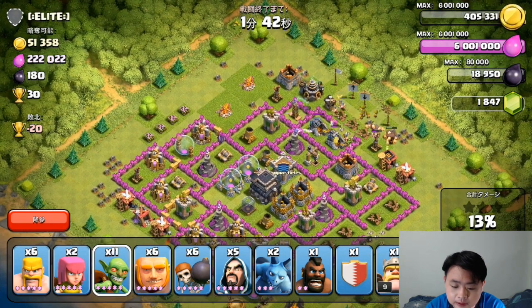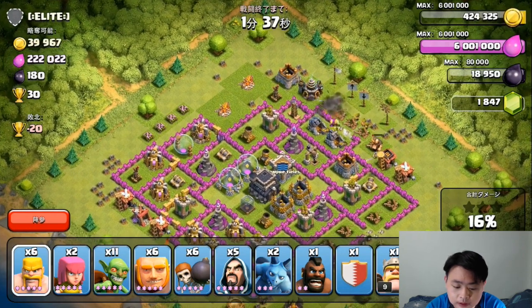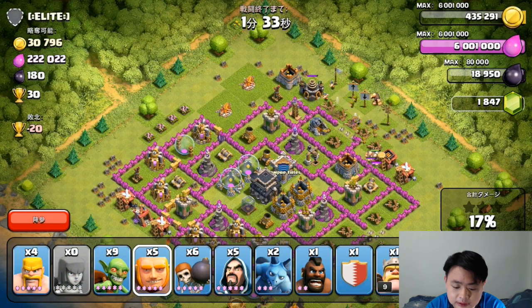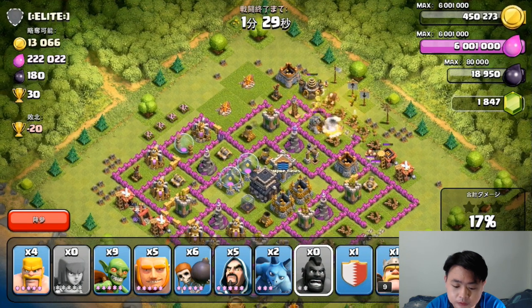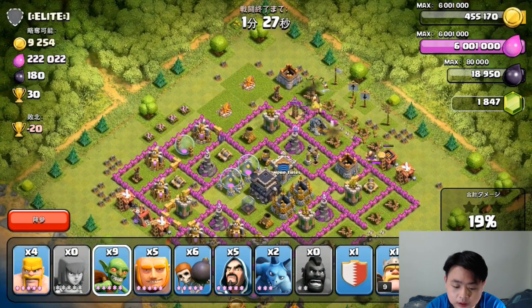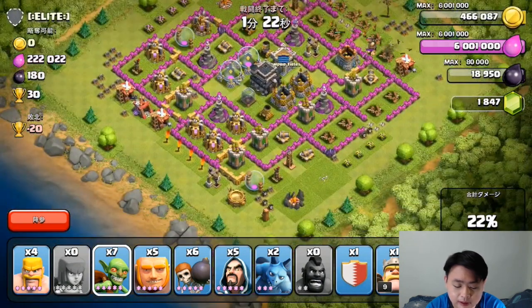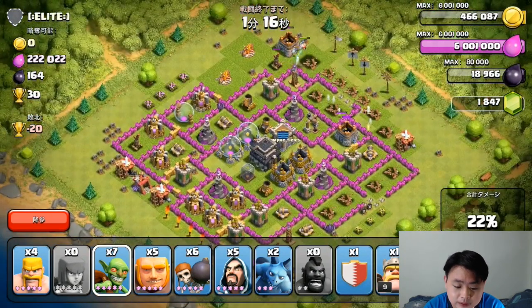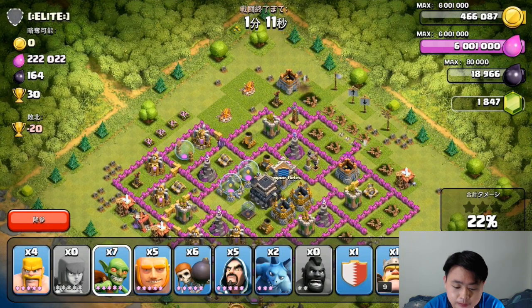Let's get the resource — hopefully I can get the gold mine on the top. Barbarians, archers, goblins, one giant, maybe one horde rider, a couple of goblins to get the last bit of resource. Now my goal is to get 50% of the base destroyed.